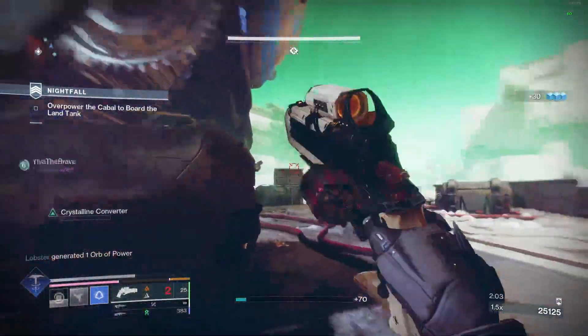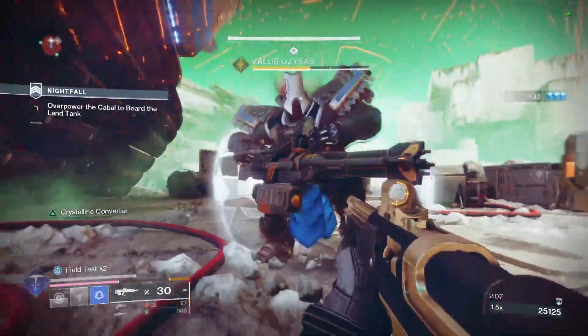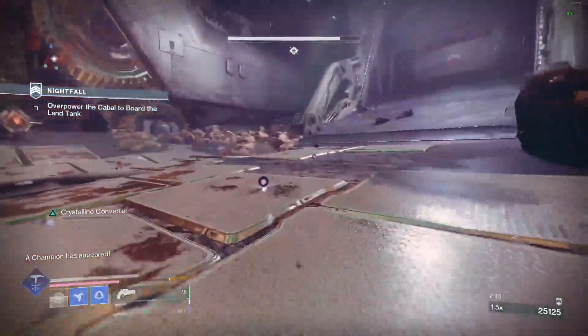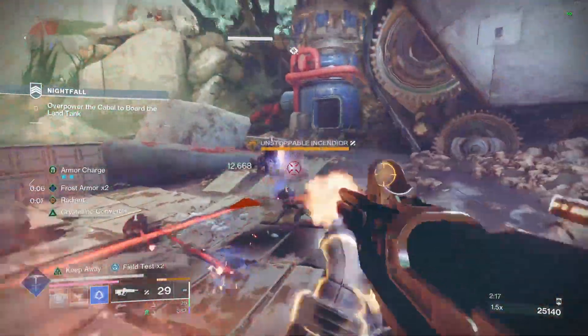For our supers, I actually have two different classes for it — the prismatic class and then the original stasis. Me personally, I like the prismatic better, but the stasis variant still has really good synergy just because it's all part of it.